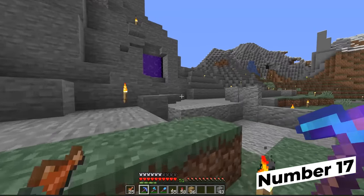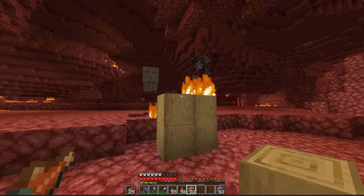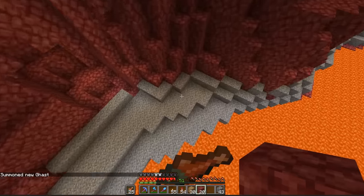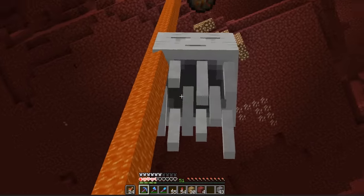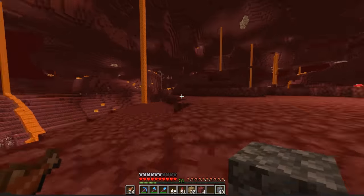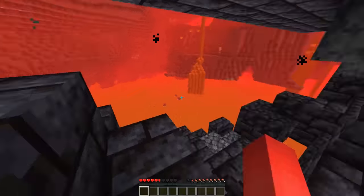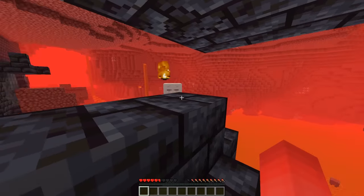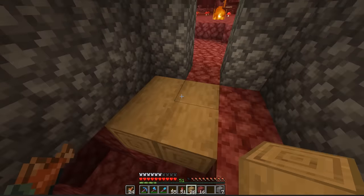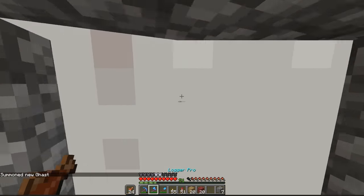Before you start building that perfect nether hub for you and your friends, keep something in mind. As nice as it might look to use all the different blocks and wood types from the overworld, don't get ahead of yourself, because that nearby ghast might just have a few things to say about that new hub. If you're building in the nether, you should always use blast-resistant blocks. With the new nether update and all the new options for blast-resistant choices, you should be using those kind of blocks in your palette. If you want to use flammable blocks inside the blast-resistant shell, that's fine — as long as they're outside of the ghast fireball shooting range.